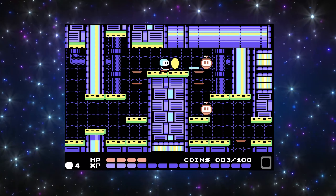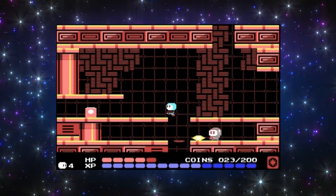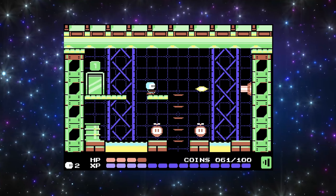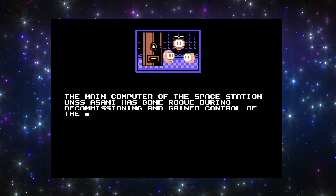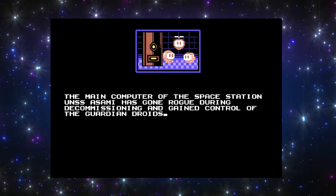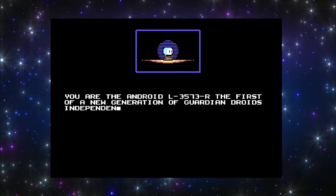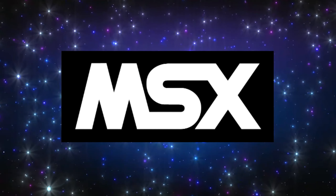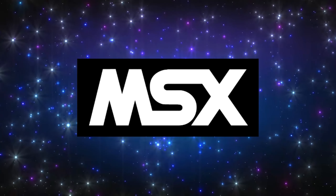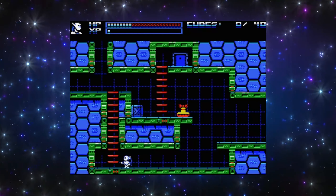Lester itself is an action platform metroidvania style game with tons of action, platforming, collecting and a huge space station to explore. The story goes: the main computer AR of a space station orbiting Mars goes rogue and is now steering the station, which is filled with radioactive material, right for Earth. You're an android on board and the only one able to stop it. The game takes its inspiration from a modern 2017 MSX game called Ghost or Mini Ghost, and you can definitely see the similar stylings, although this is not a conversion of that game.